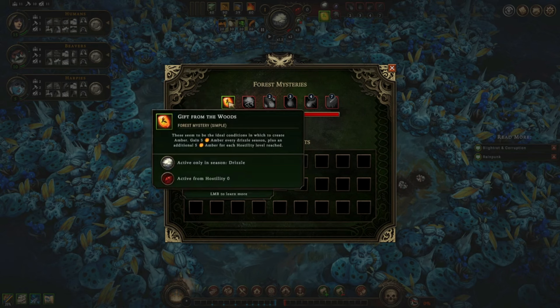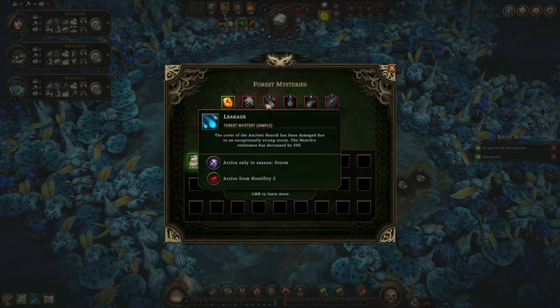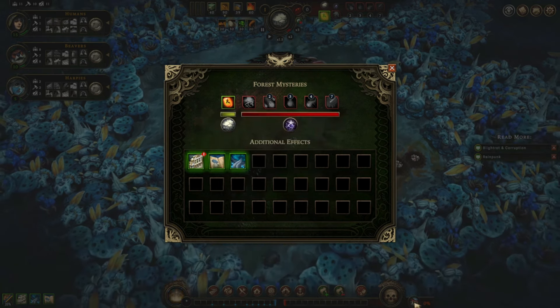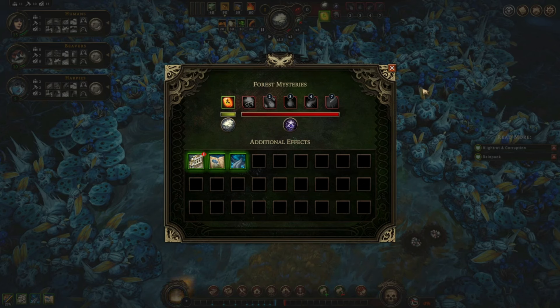Our beneficial effect: Gift from the Woods — we gain five, plus an additional for each hostility level. So we actually kind of want to reach hostility levels, but also kind of don't. We have Looming Darkness — that's global. Then Leakage. The company's ancient hearth has been damaged due to the acceptance of strong hearts; resistance has decreased by 200. That's resistance to corruption, which may actually play into our Rainpunk usage, because when we use Rainpunk it causes blight rot. Blight rot has to be purged, otherwise it will infest and take over our hearth — and if it does that, it's game over.